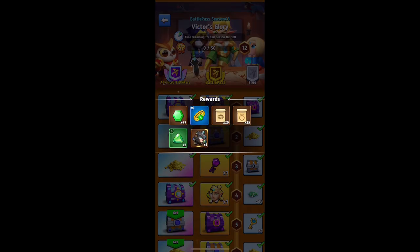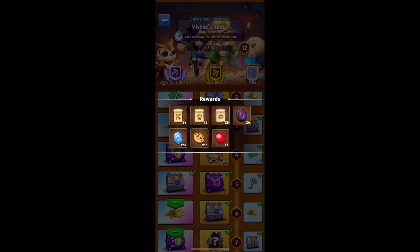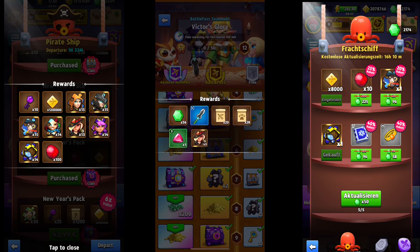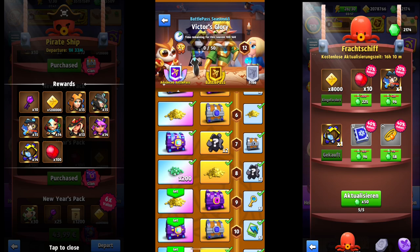The battle pass is another place you'll be seeing these, and you can get them on all three different levels — from free to the basic to the advanced battle pass. They've also been known to pop up in the pirate ship if you're able to catch it, and also in the cargo ship, or what it says here is the frost sheath. So keep your eyes open for that.